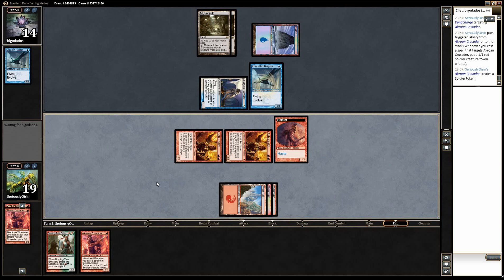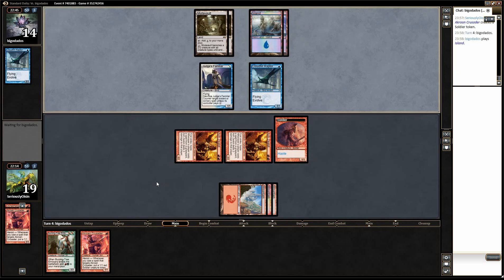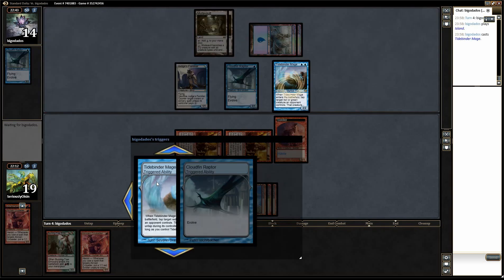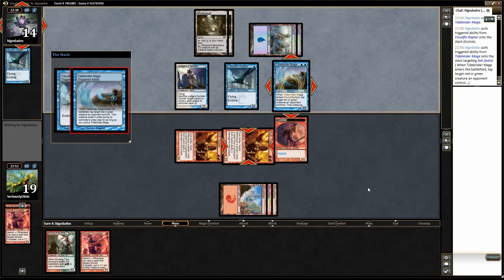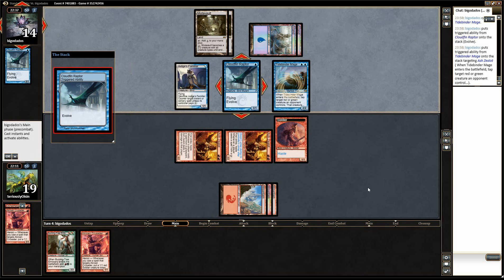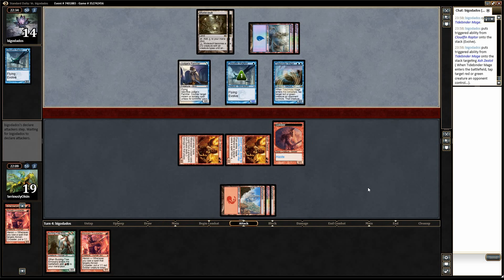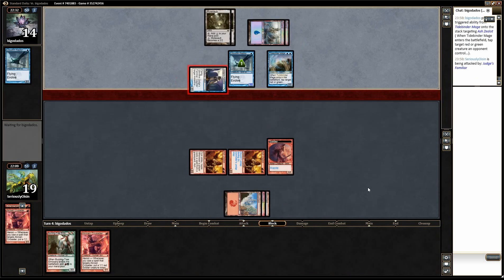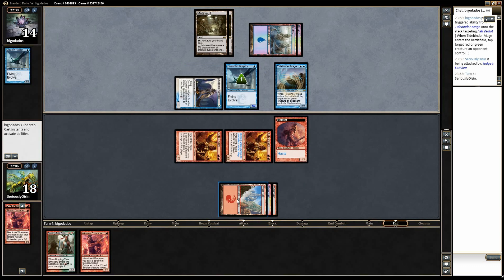Alright, so we got in for four there — that's pretty good. We're going to see a Tidebinder Mage, just going to lock down an Ash Zealot, I would imagine. I'm going to take a bit of damage here from Judge's Familiar, probably. Wouldn't be surprised if Cloudfin Raptor comes in as well, but it's not an unreasonable play.